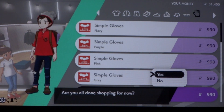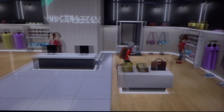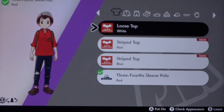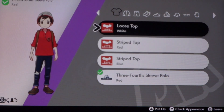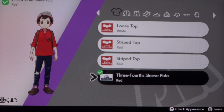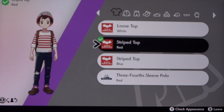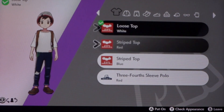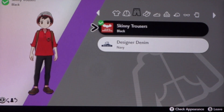I kinda want to save some money. 'Are you all done shopping for now?' Yes. 'Thank you for coming by, and do feel free to use our changing room whenever you'd like to.' So the fitting room will allow us to change clothes. Three-fourths sleeve polo. Let's see — we have the blue striped, the red, a white tee, and the red. Let's leave the red on.